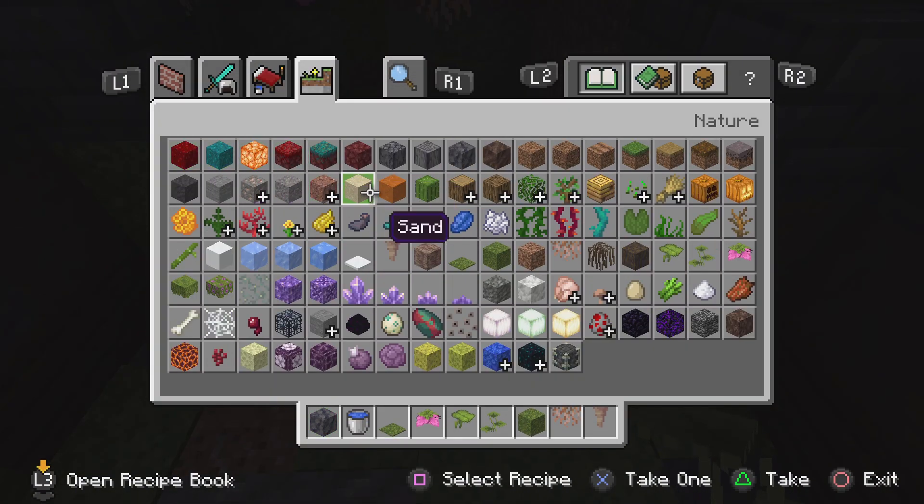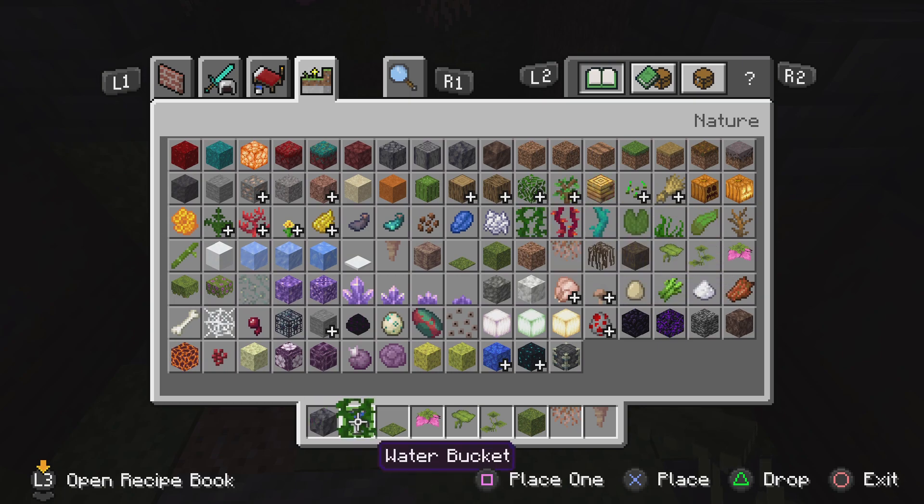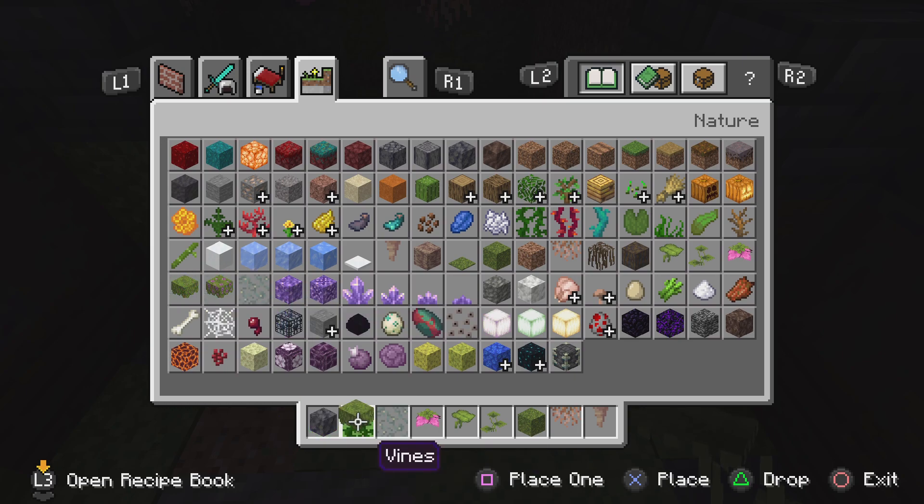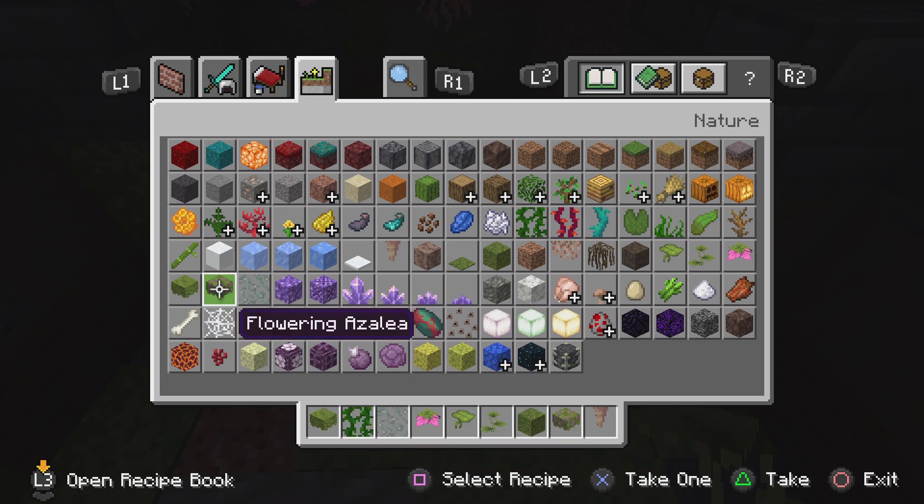There are just a few more things I'd like to add: vines, yes. Glow - like in a natural way. Flowering azalea, yeah.